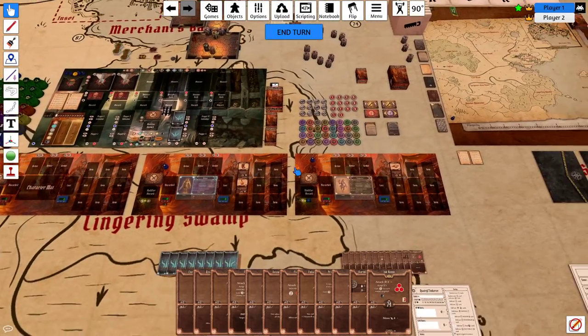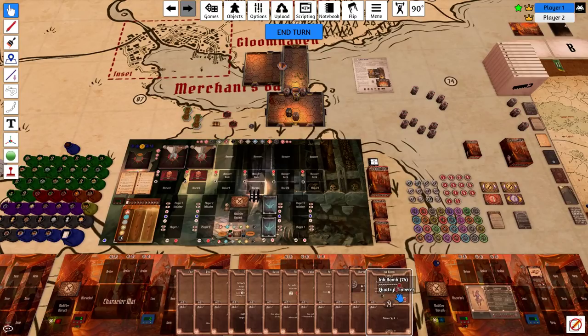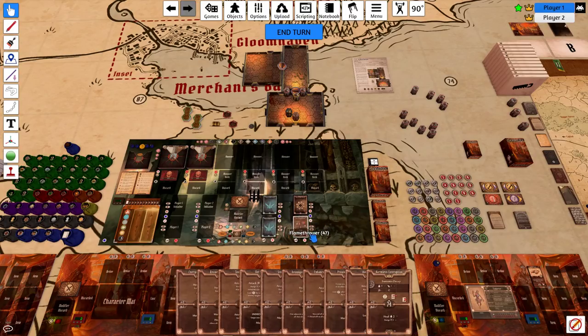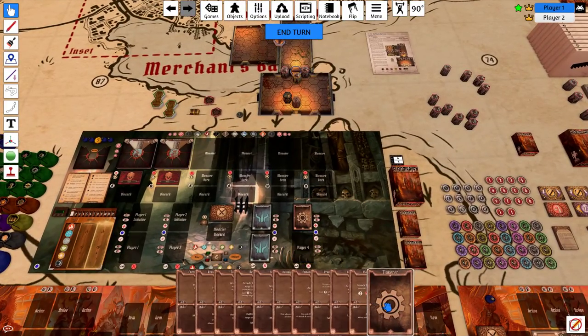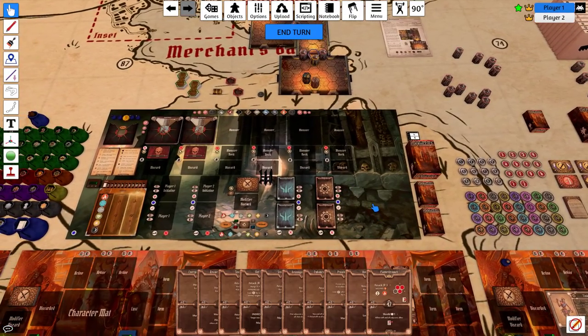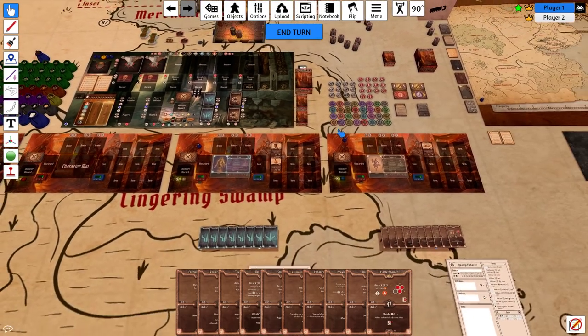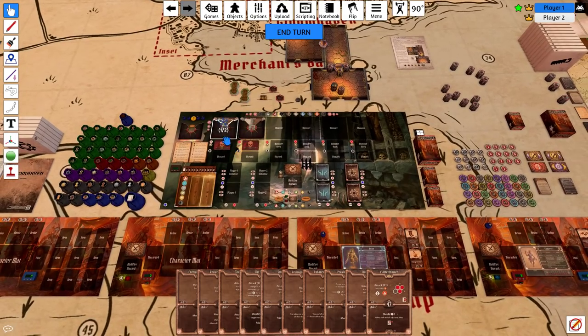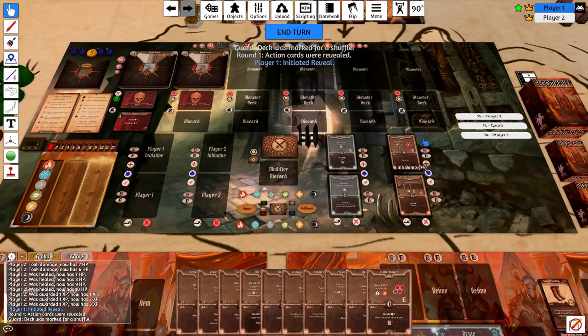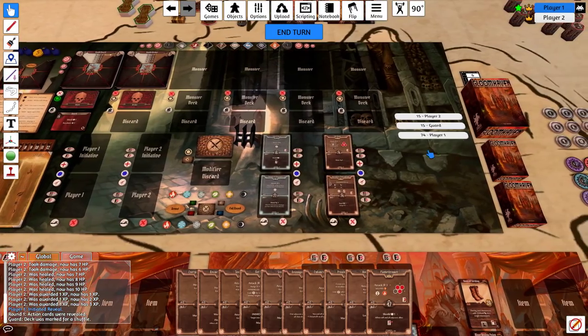We've already placed our Brute cards. We need to place our Tinkerer cards — flip ink bomb, put this as the initiative card. When playing solo I usually place these cards first and then flip them face down — they do need to be face down so that the script will work. Now we've placed everything for the turn, the monster is not eliminated, and all we have to do is press the reveal button. This is going to be really convenient — it flips over all our cards, flips a monster card, and shows us the initiative order.